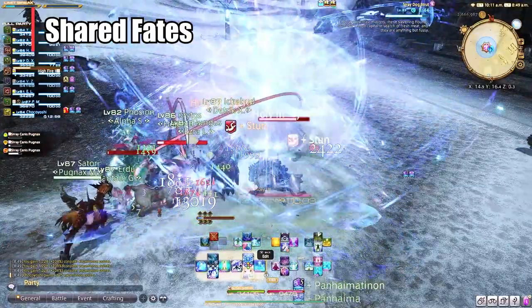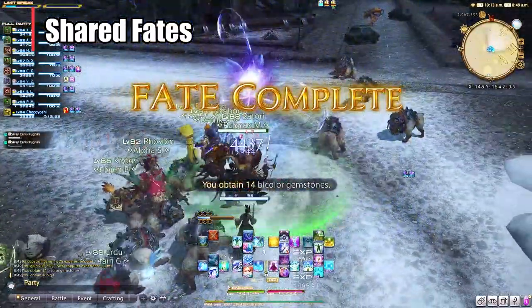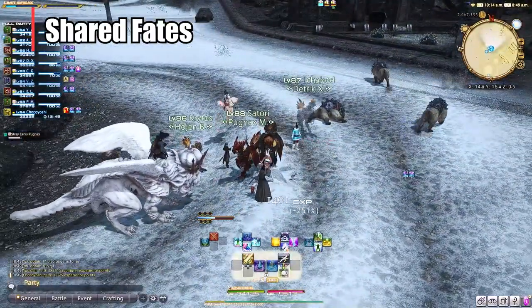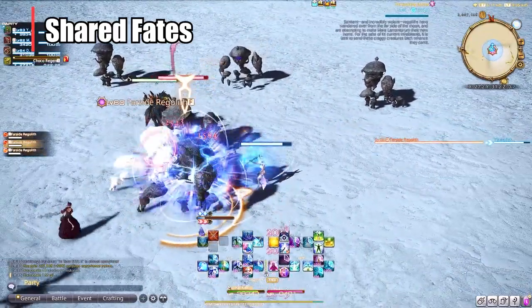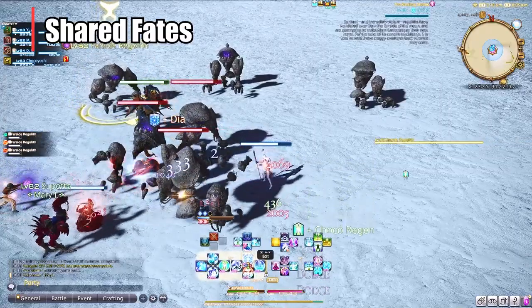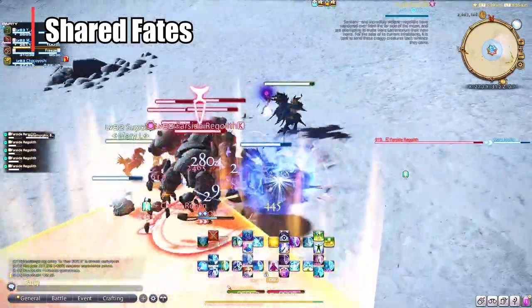If you're in the party it's just easier to make sure you get the most rewards, which is 14 gemstones per fate. But even when I was out of the party and I was DPS waiting for the queue for a leveling roulette or a frontline roulette, I still got the same amount of experience even if I was a little underleveled, and I definitely still got the same amount of gemstones. So this is just a really great way to get the items you need for crafting or to make a ton of money.